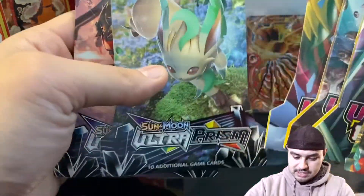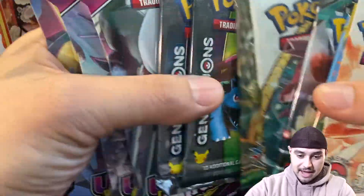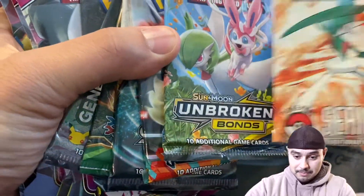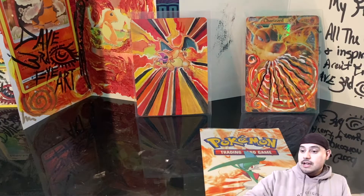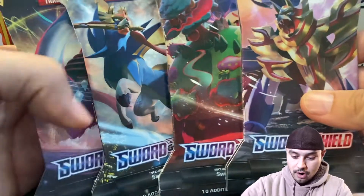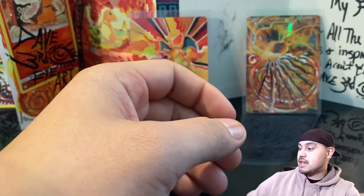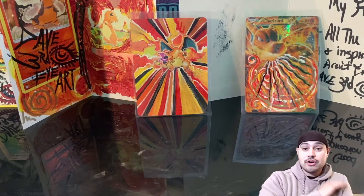So we got some Ultra Prism, a couple Unified Minds, Generations packs, Fates Collide, Shining Legends, Unbroken Bonds, and I think I'm going to open up this Pop Series 7 today, but I have more if that's the one you guys would want to pick. Now, if we can get this video to 50 likes, I will do all four artworks of Sword and Shield to one random commenter. Same thing — be a subscriber, hit the thumbs up, and tell me your favorite card of all time.